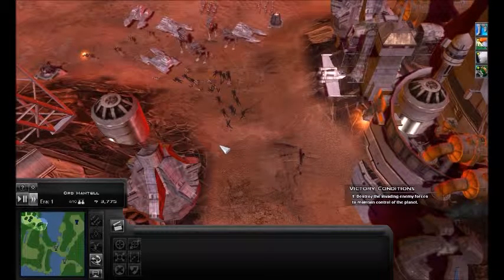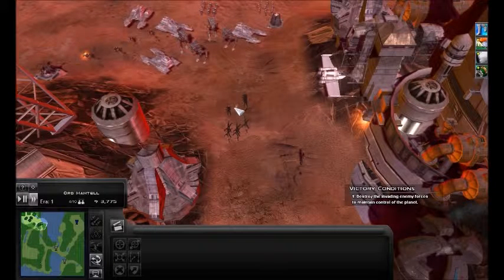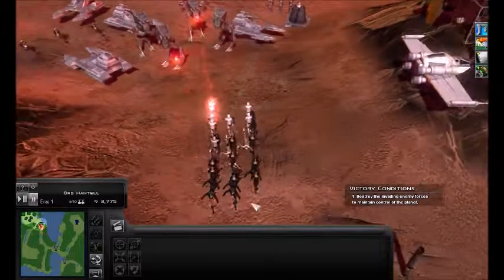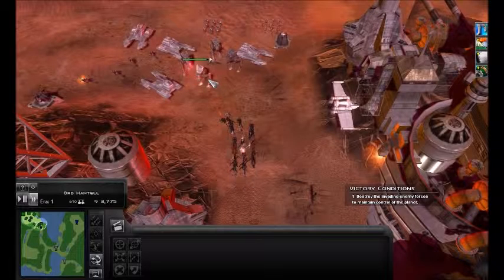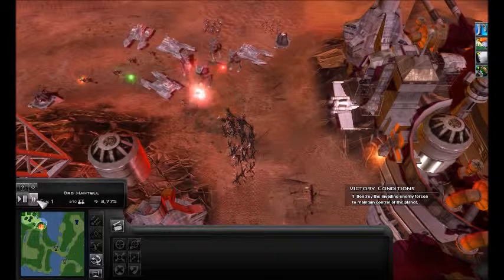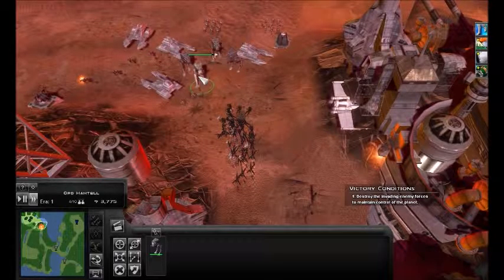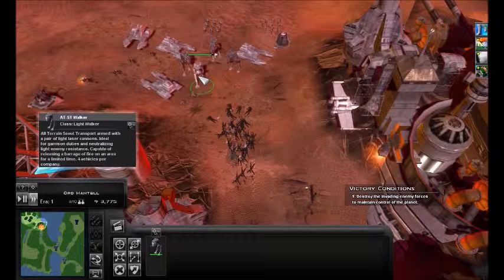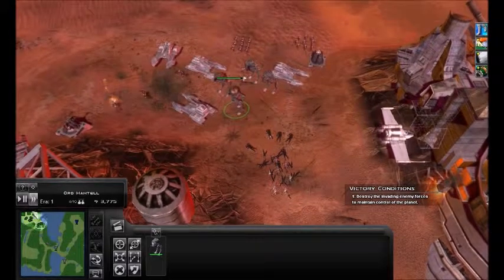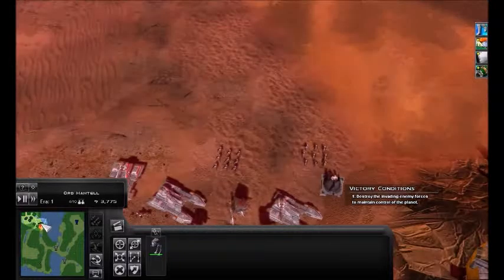Let me just speed it up here. Oh, they got instantly demolished. And so did they. And so did they - and all of them. He broke through the lines, but he died anyway. He didn't even kill anyone. That's a weak Sith Lord.